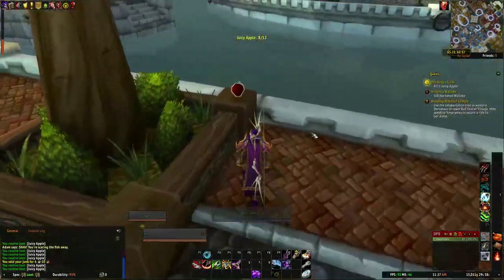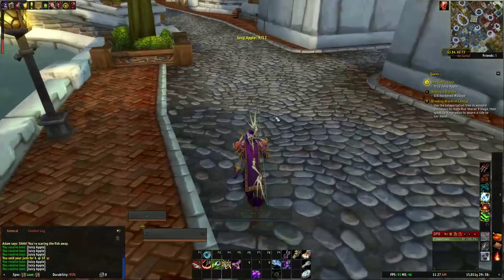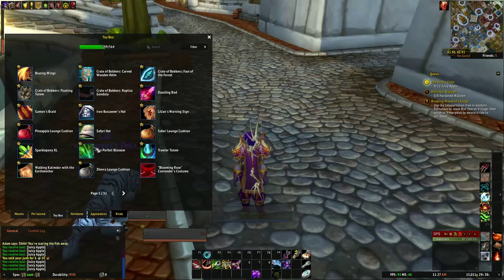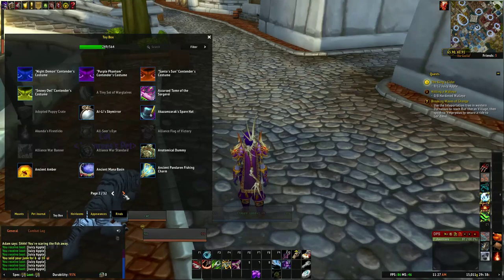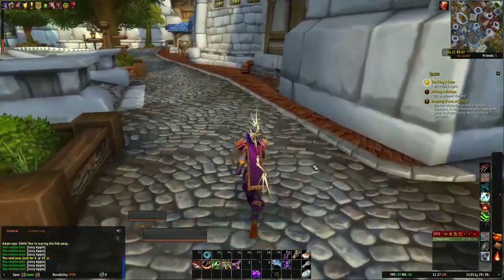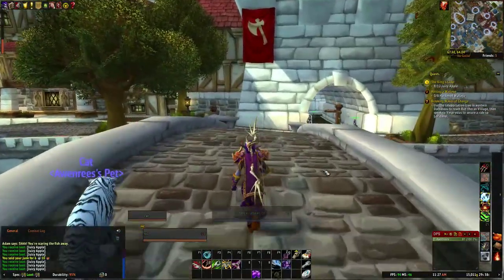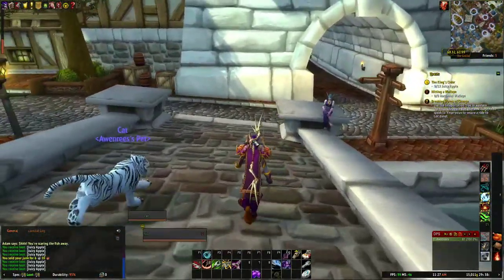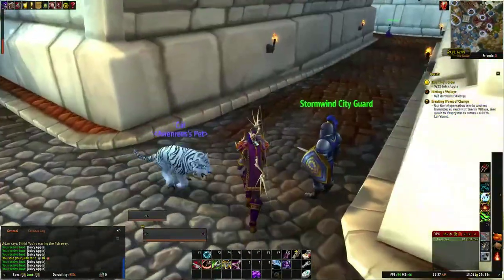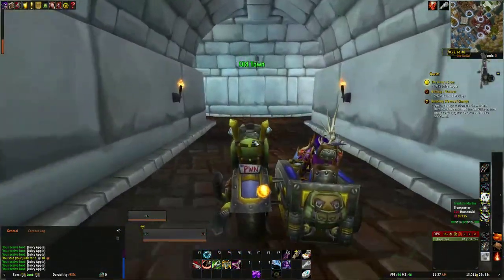Toy collecting is another big part of the game. There's a whole collection tab — Shift-P — showing all the toys you have and all the ones you don't. There's a lot of toys to collect. Some drop off rares, some are from achievements, some are from raid bosses. You can get toys anywhere. There's lots of them. Let's head towards the lake and we'll find some apples as we go.